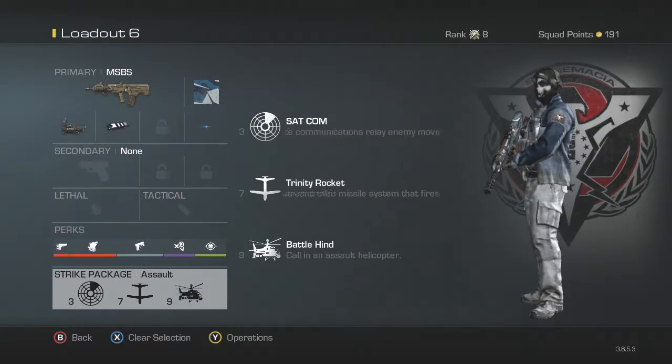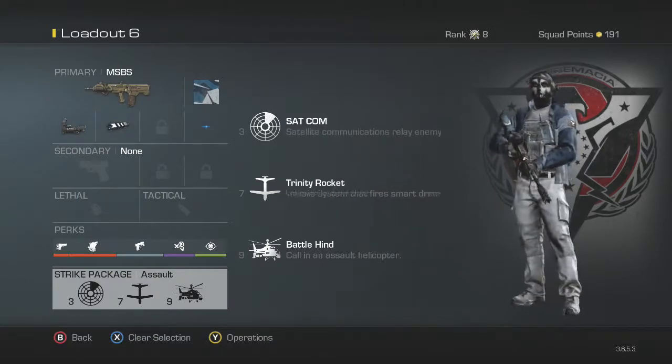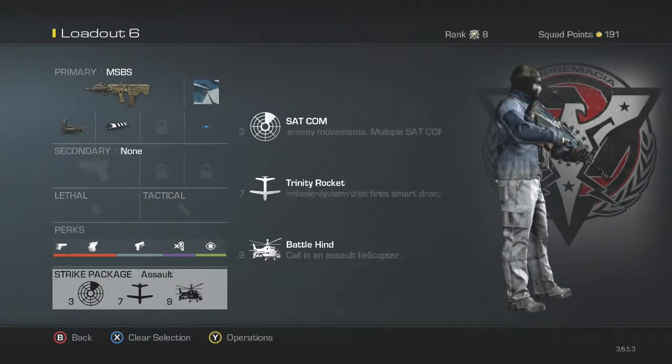For the strike package, I recommend using Assault or Specialist. If you're still playing competitively, you can use Specialist. I usually use Specialist, but right now I'm trying to go for high streaks to get more kills.